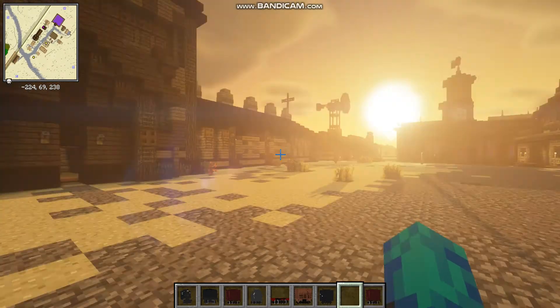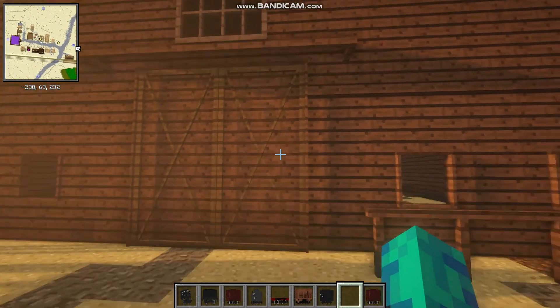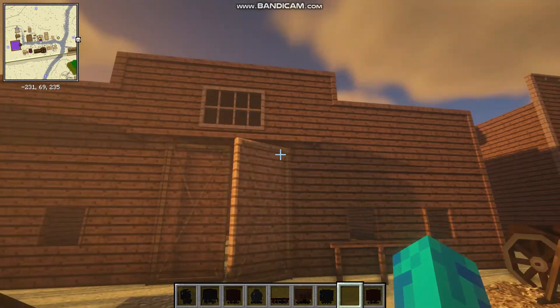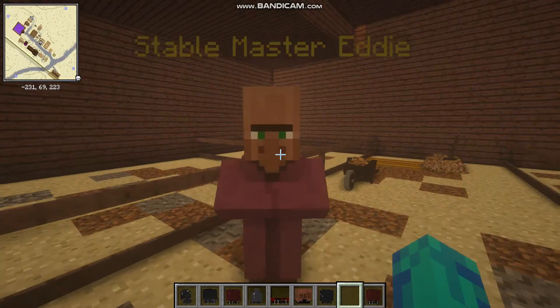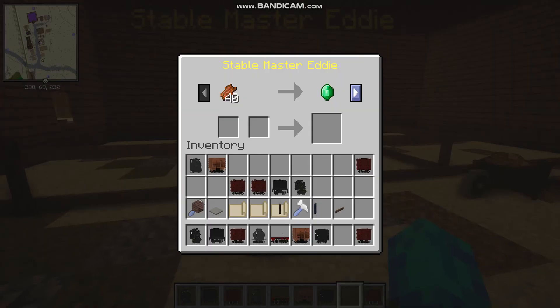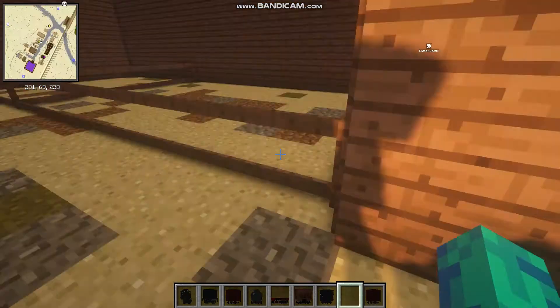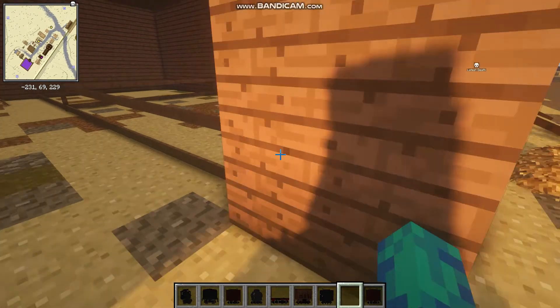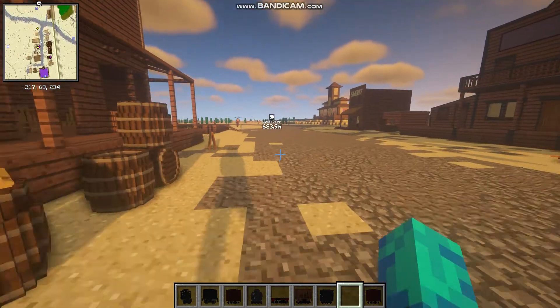I'm talking about Valentine in Red Dead Redemption 2 if you're just joining in. And here's the stables. The door is actually open and you can actually see the stable master in here, which is pretty cool. You can actually store your horse in here. The fence isn't even done yet, but it will look nice.